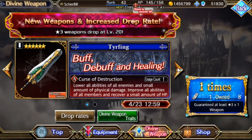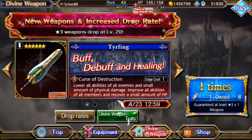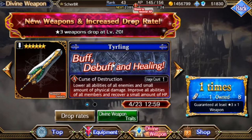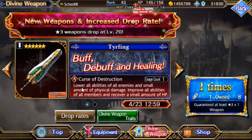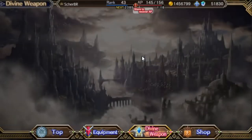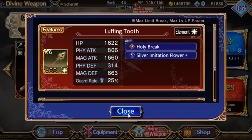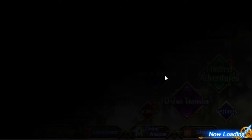Sometimes you need to one-shot a boss — using the third thing first and then three damaging weapons right after is the best way to deal with specific bosses. Killing a boss straight away is sometimes the best strategy in the game. This new event has a boss that can curse you and attack up to three times, so killing it as fast as possible is the best approach — not just for this event but future events too. So the third thing is a recommended weapon, very good. The Mystic Wiser is not a good weapon — just a non-elemental attack with no elemental weakness exploit. I only recommend the third thing from the divine weapons banner.